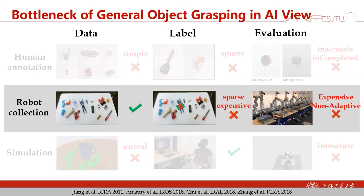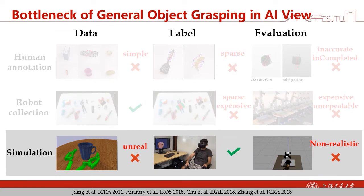For robot collection, we can have better data. However, the label is still sparse and it is expensive to obtain. The evaluation is also expensive. For simulation, the data is unreal, which means that we have a domain gap from the simulator to the real world, and the evaluation is also non-realistic.